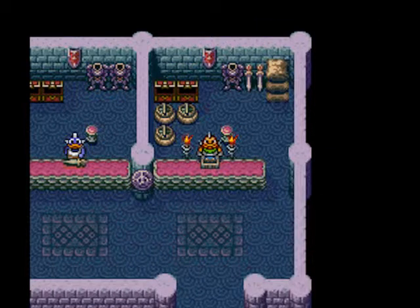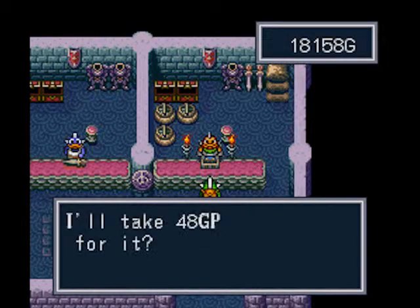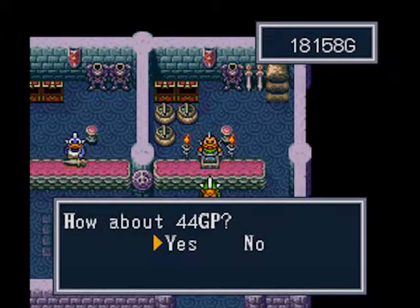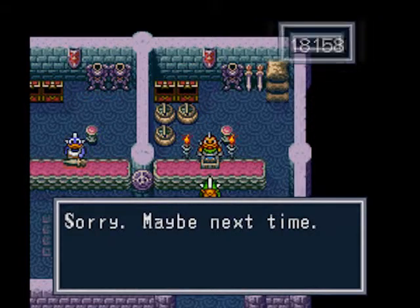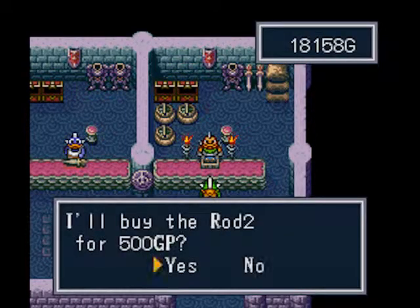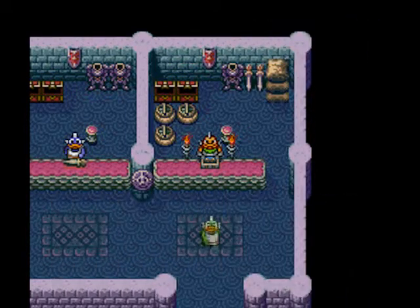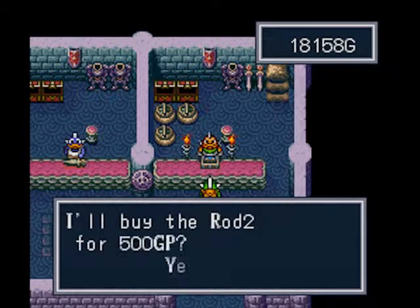I can't really get too into detail about when the stages start without spoiling things that happen, but suffice it to say that when we get to a certain point in the game we get to a new stage. The second stage is where we get that weapon for Karn that I want. And I'm going to be spending a lot of time here to get it. You have to be careful because if you progress too far in the game, you lose the opportunity to get it for good.